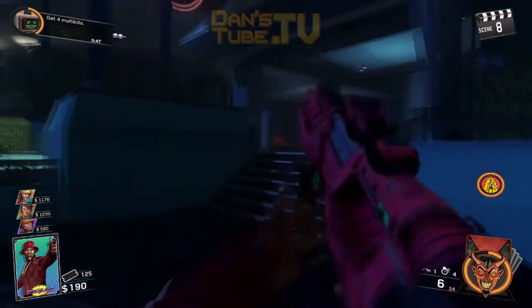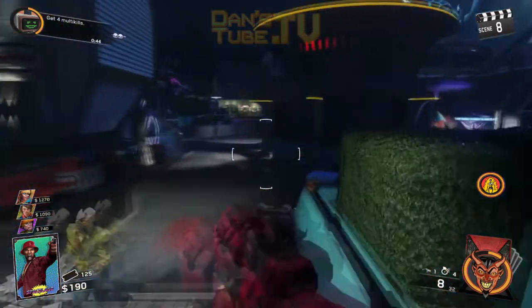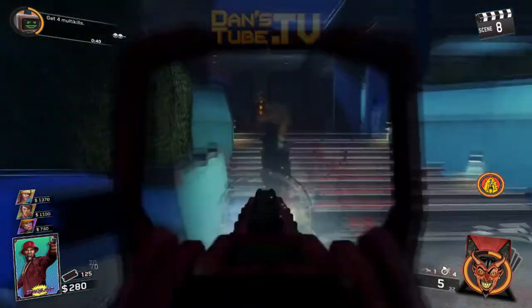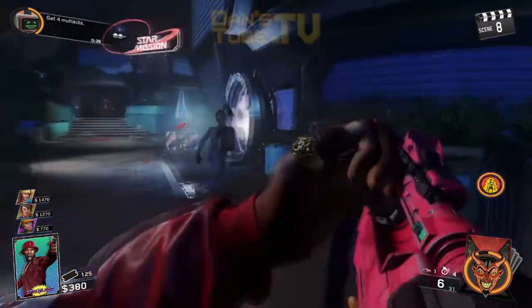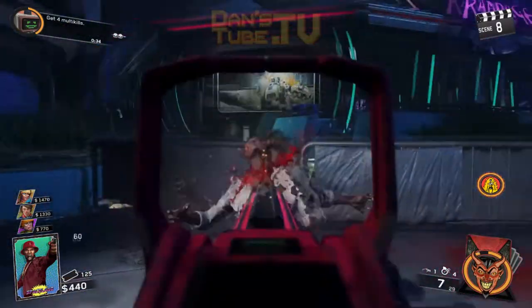This power section here is actually quite a distance away from the portal, which is weird compared to the other ones. Make sure that you kill as many zombies as you can to get as much money as possible to get through to the Pack-A-Punch section and purchase a really cool weapon.